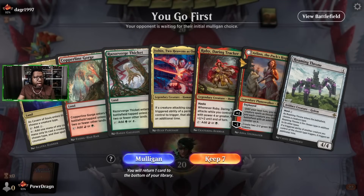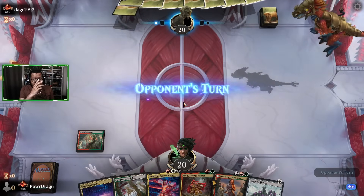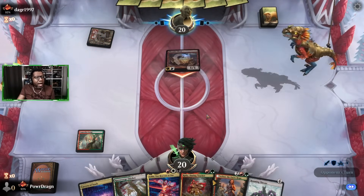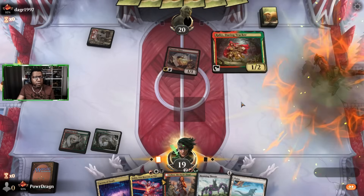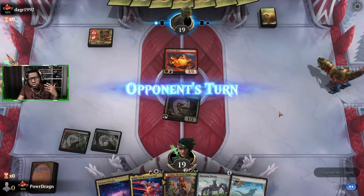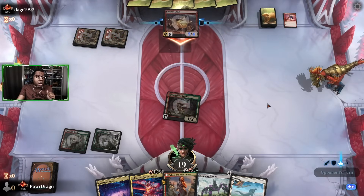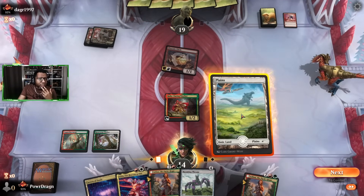We get to go first — we got a Roaming Throne and an Arlen. This game is definitely going to play different from what we've been doing so far. I really want Ruby to live so we can stick an Arlen. Against mono red there's no chance — actually, that's not true, sometimes they play two-mana things on the next turn. I might as well attack — attacking here also discourages them from wanting to kill our Ruby.